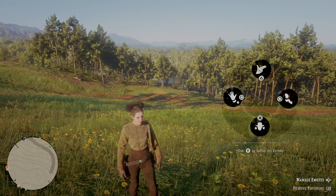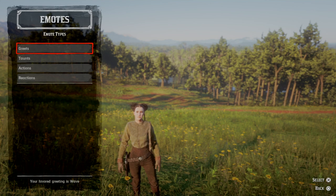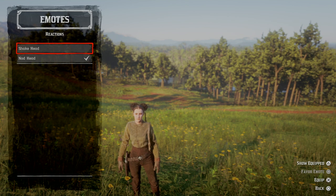Let's go ahead and manage emotes now and show you what's available. This is really early on in the game — it's only been out for four or five days. So those are greets, those are taunts, now actions — shoot em up and spit — and reactions — shake head and nod head.